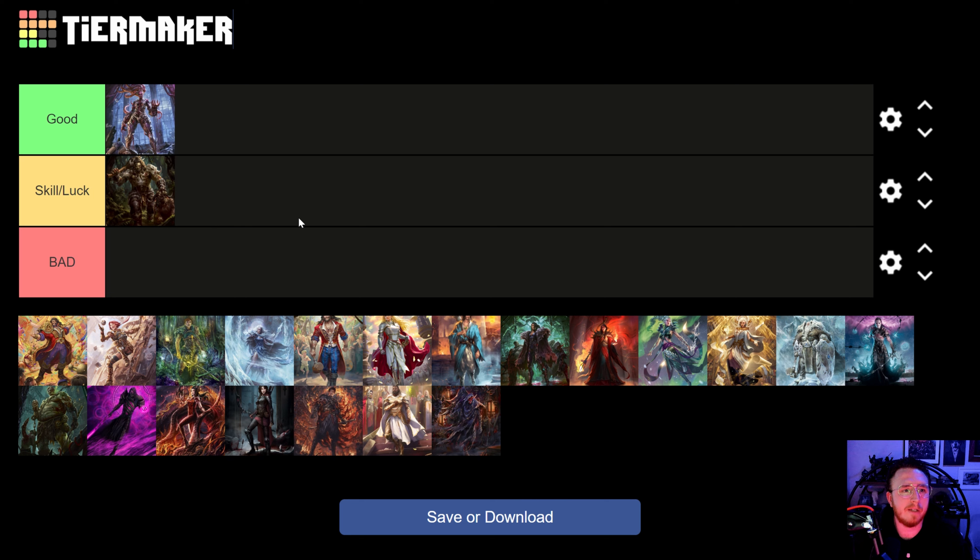Reinar mirror: skill slash luck, because the mirror is really honestly about who finds Blood Rush. My version of Reinar tends to win. However, more aggressive Reinars can just pop off and one-shot you. I tend to win with the D-Reacts and the Sigils, but whoever sees three Blood Rushes probably gets it most of the time.